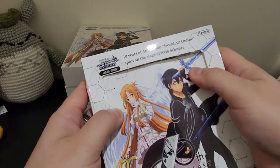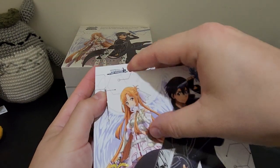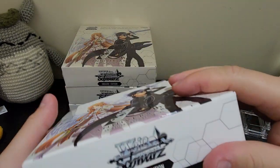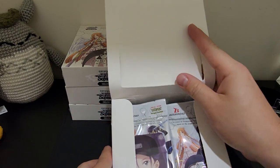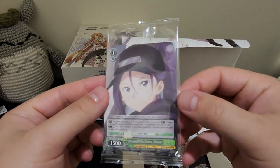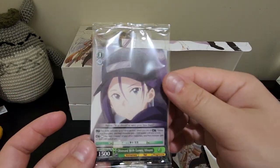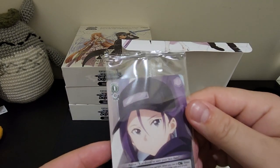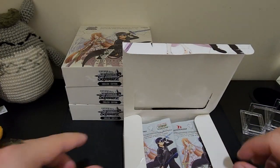Okay, so it looks like we open it like that. Trust me to not know how to open these boxes. There we go. So our box topper — there's a card here. We've got an Asuna, 'You Should Have Seen Your Face,' obsessed with games — Misumi. A promo card, or box topper card.